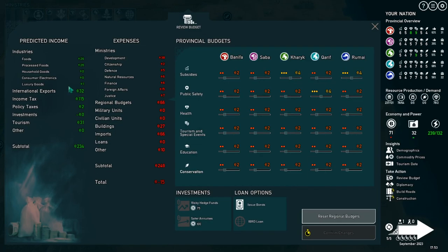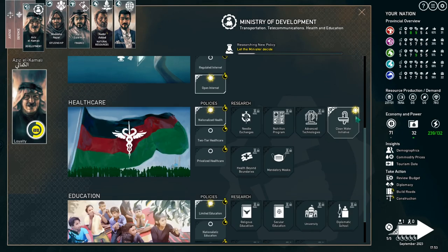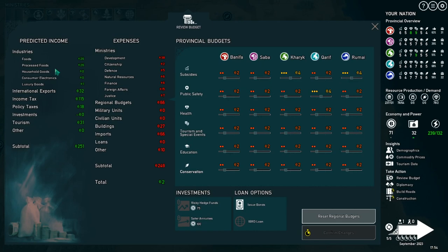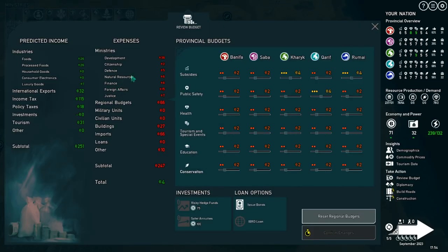If I turn stall roads off and jump back to the budget, the policy taxes that used to be 18 is now only 2. The 17 gets rounded, so it only counts as 16 here. I also have an initiative called clean water which is actually costing me money, but I have it on because it increases health access. With clean water on, development costs 38; turning it off brings it down to 36. This is where you can see the expenses and income from different policies.